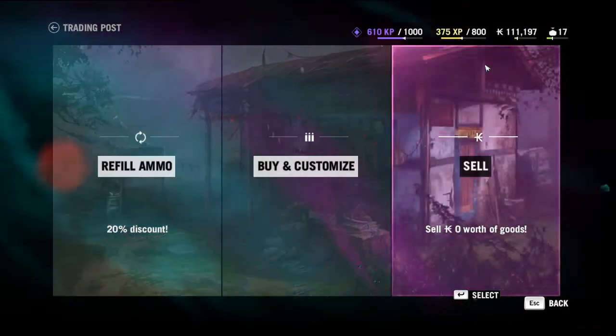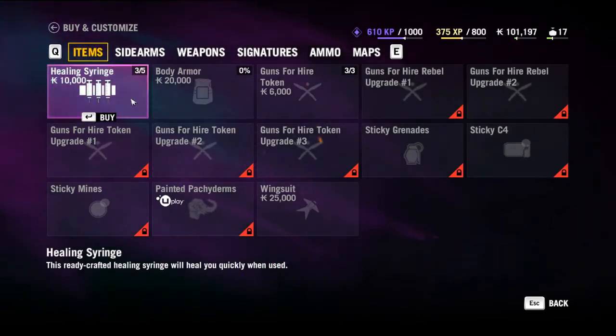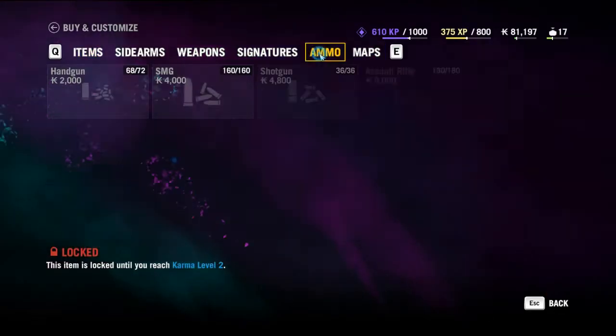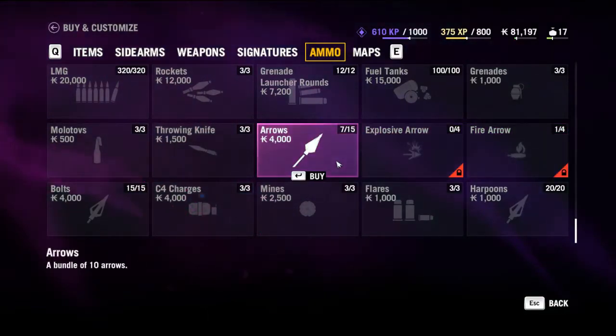When you go to the gun cabinet, the first thing you do is always get healing syringes, because it's hard to get enough green plants to make them. Get green plants when you can. I start off at the bottom: get mines, sea floor, fire arrows.